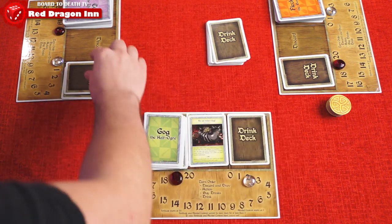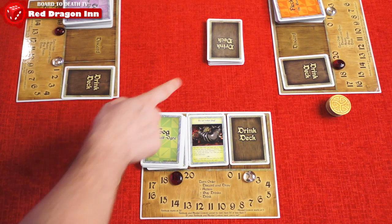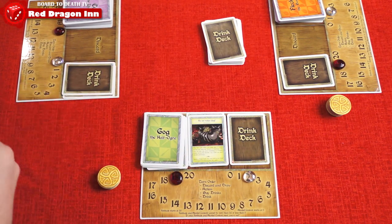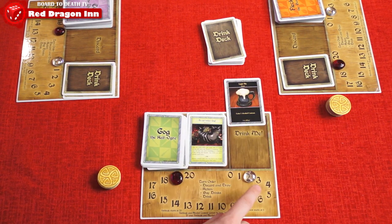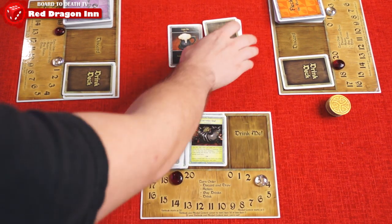The buy a drink action lets you grab a card from the top of the drink deck and give it to another player. I mean, really, they should drink more — they're more fun when they drink. Who knows, maybe you'll give them a drink with a chaser, forcing them to drink their way to drunkenness. But before you find out, it's your turn to drink first, which brings us to the last phase: drink.